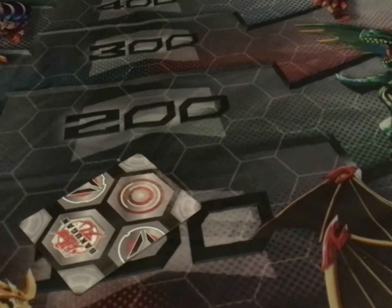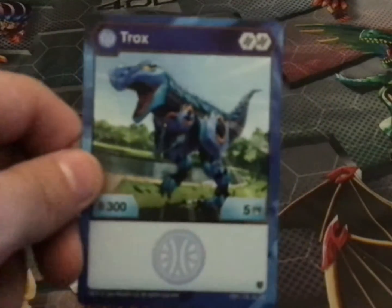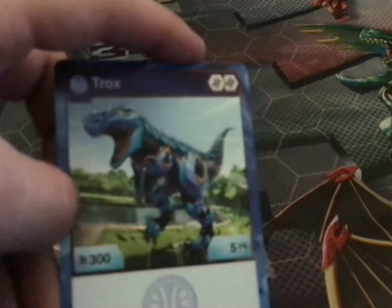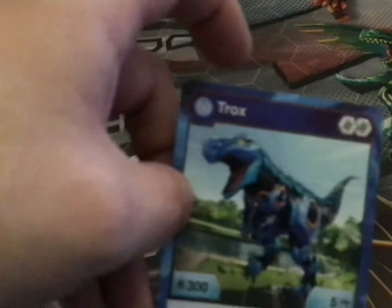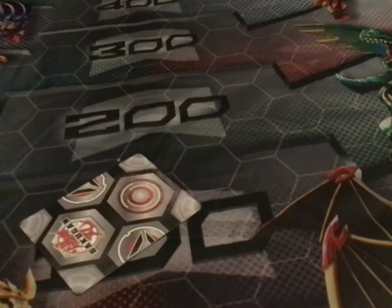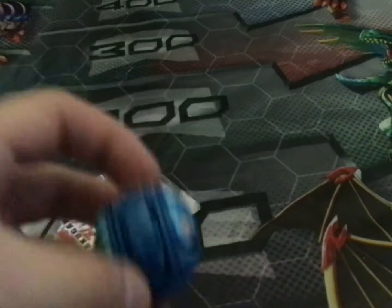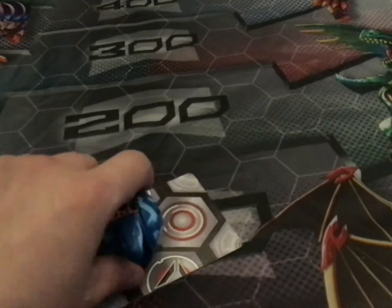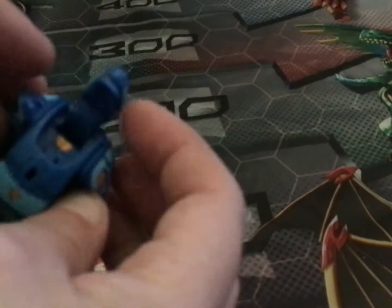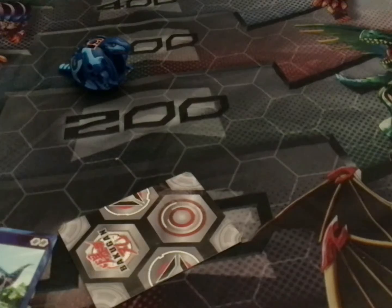Alright, moving on to my Aquus Bakugan. I'm going to start off with Oralus Trucks — this is the Aquus version of the Trucks that you recently saw. It comes with two Helix Cores, 300 B power and 5 damage. Here is Oralus Trucks.